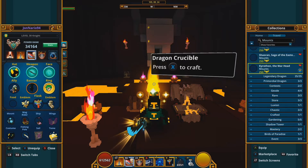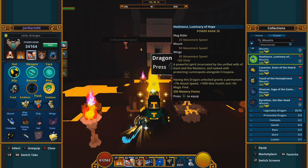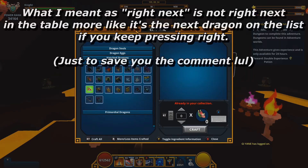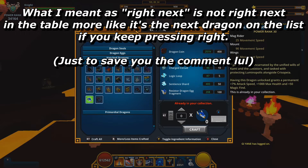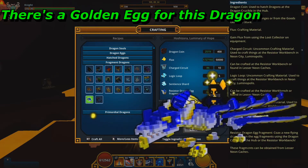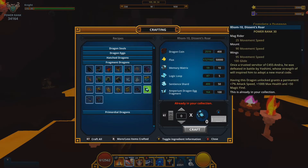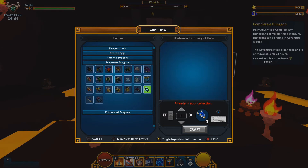Hoshi Zora, the Resistor dragon, is obtained in almost exactly the same way as the Empyrean dragon. You'll find it right next to Romten in the fragment section. Materials are identical: Charge Circuit and Logic Loop from the Resistor Workbench, Sentient Shards from rampage daily challenges and beacons or legendary tomes, and fragments from lesser neon caches via rampage challenges. Note that fragments are somewhat time-gated — you have a chance of getting either the Empyrean or Resistor fragment each time. A golden dragon egg version exists for both.